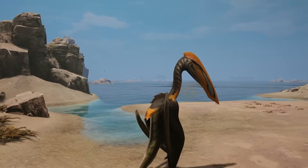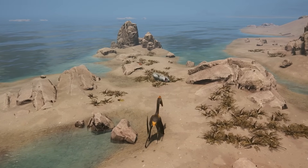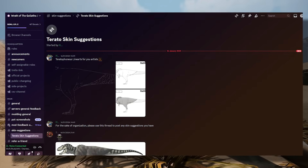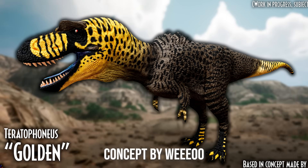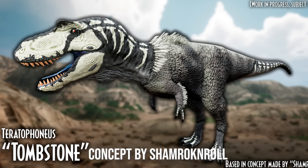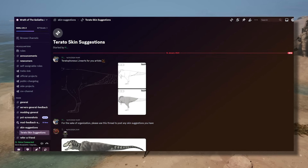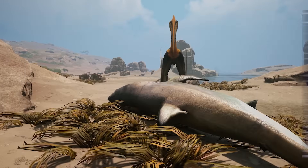The skins were suggested and designed by the community. The first is Golden, and the next is Australis — both designed by a user called Wii U. The third is the Tombstone skin, designed by a user called Shamrock and Roll. Incredible skins. If you have suggestions, join the Wrath of Goliath's Discord server and submit them to the Teratophonius skin thread — these are community-suggested skins, so if you're lucky, yours could be applied.